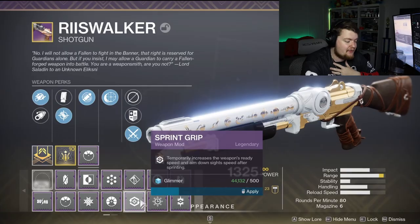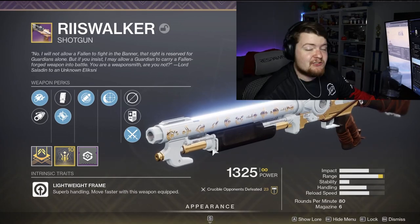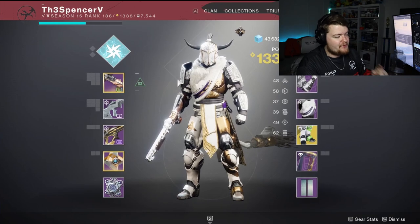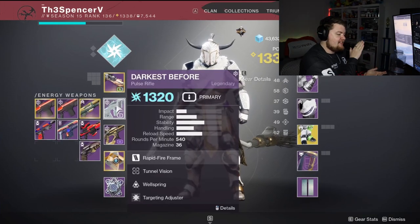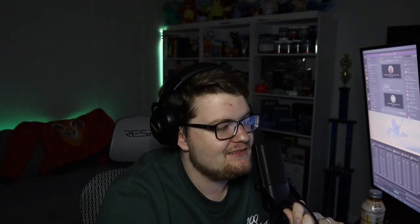It feels so good. I'm going to put sprint grip on it for now just because I am playing, as you guessed it, Pop Tree Striker Titan because I love shoulder charging people. I am going to pair it with the Darkest Before because it is the best pulse rifle in the game — you can at me on that. Future editing Spencer here: don't at me on that because I recorded this video before the Jurassic Green video, so please don't.